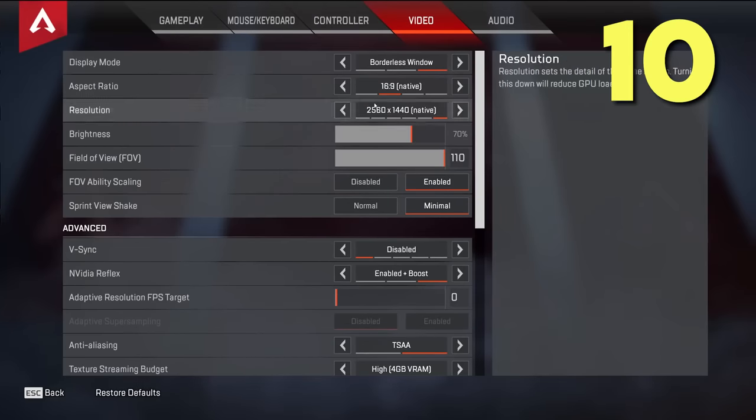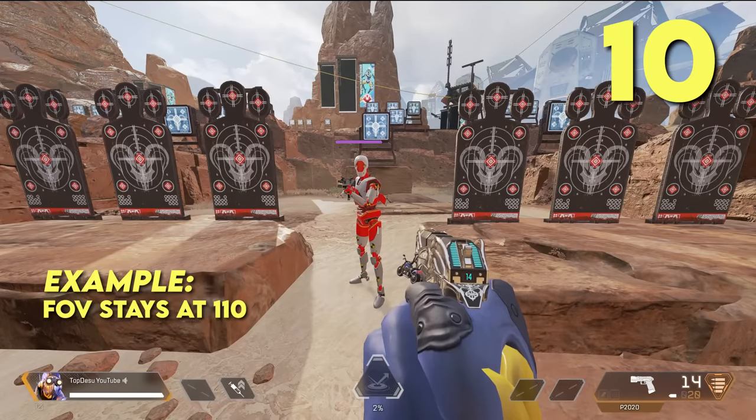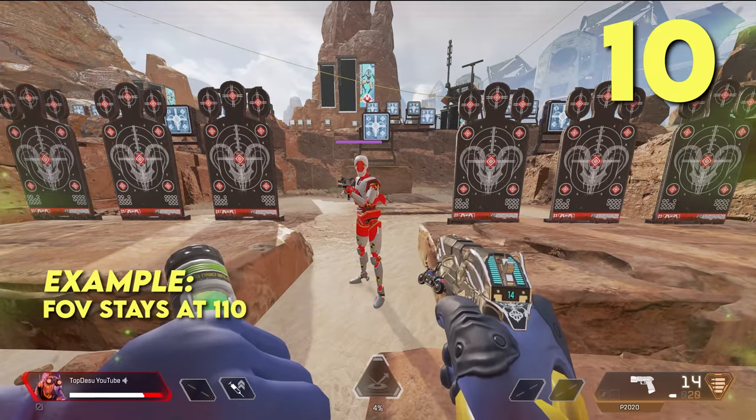You can disable the field-of-view scaling when using Bloodhound's ultimate or Octane's stim in the settings. This stops the game from increasing and decreasing your FOV — for example from 110 to 120 and back to 110 — which can really mess up your aim if you're not super used to it.